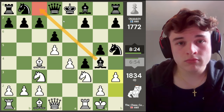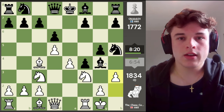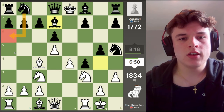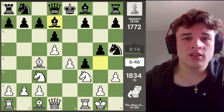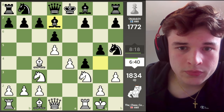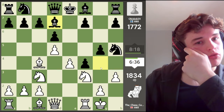If our opponent retreats the bishop — if he goes to c8, his bishop is just back on its home square and we're quite happy. So yeah, bishop d7, okay. This knight wants to come to a6. That does look quite ugly, it really does — because now it's not easy. We still have to try and prove an advantage.